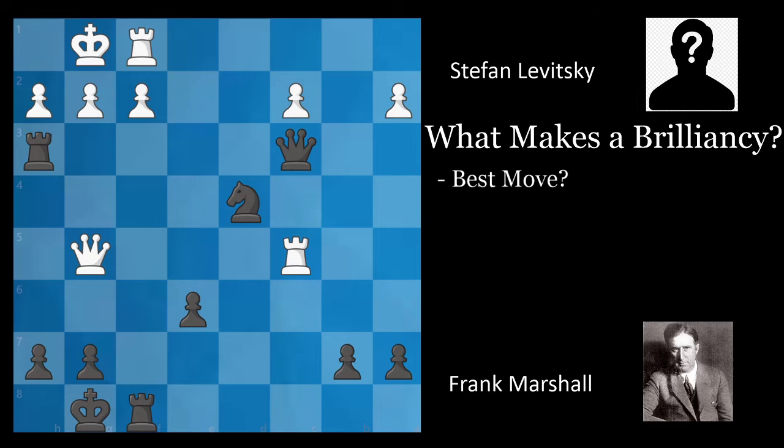This is a position from a game between Stefan Levitsky and Frank Marshall. I'm going to be talking about spectacularity. In this position, Marshall plays the move — get ready — queen to g3. Absolutely incredible. This is such an outrageous move to even consider. This queen can be taken in three different ways, yet it's a perfectly good move. Let's see why.